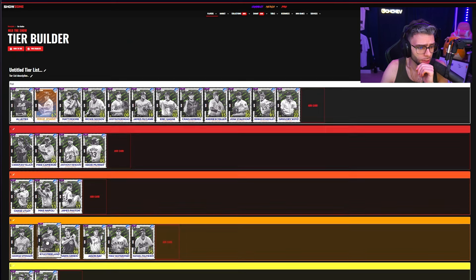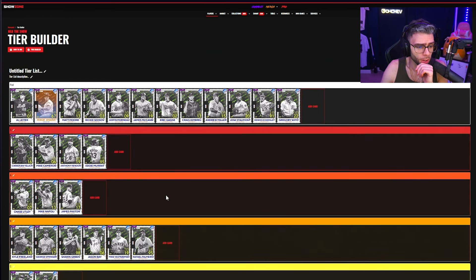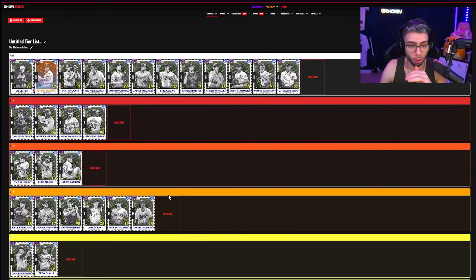Kyle Freeland: B tier, actually a pretty good pitcher — he's got a funky arm angle. Colorado Rockies fans, I know you've been suffering watching this guy pitch the last couple years, but this card's really good. Rejoice.